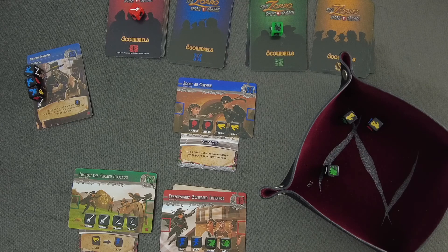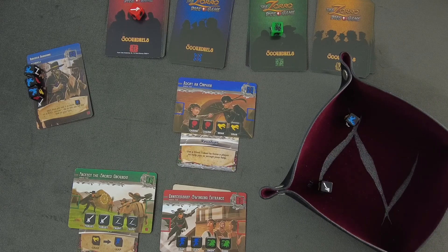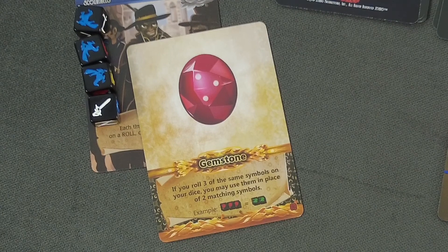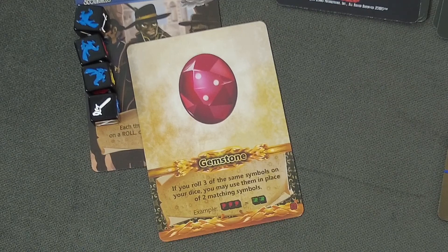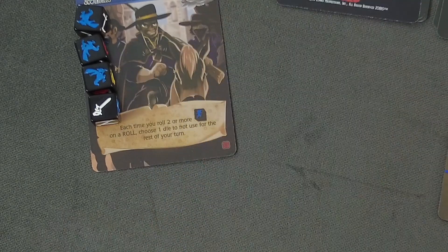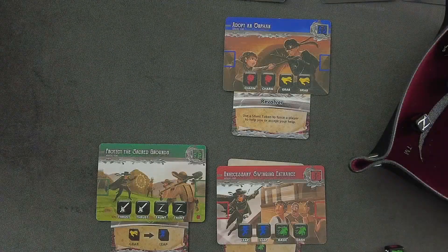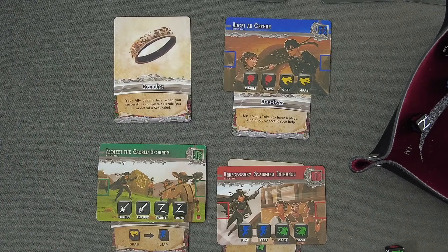Black needs two blue and one thrust. The rolls come up with two blues — triggering the scoundrel's penalty of removing one die — but she decides to spend a Stunt Token to reroll two dice. The thrust symbol appears — incredible! Black earns a premium card: the Gemstone — if you roll three of the same symbols on your dice, you may use them in place of two matching symbols. For example, three reds could count as two greens. A very cool card. The second scoundrel is defeated.